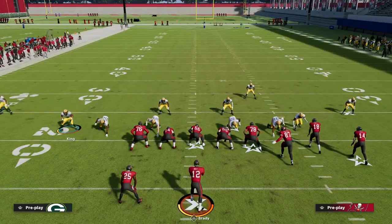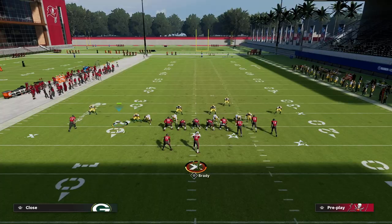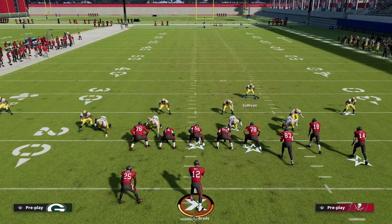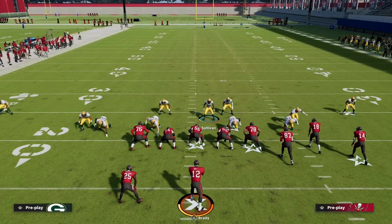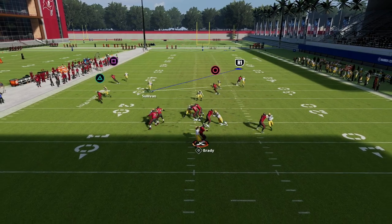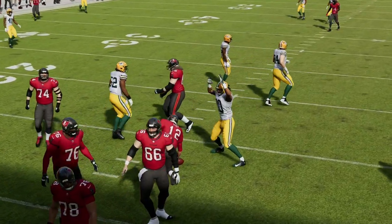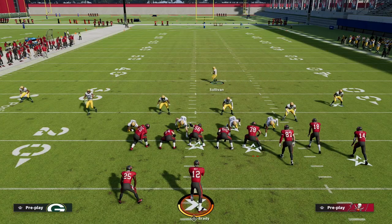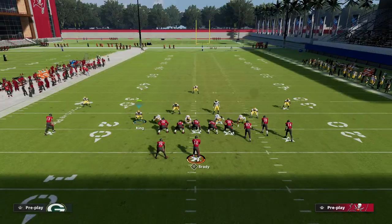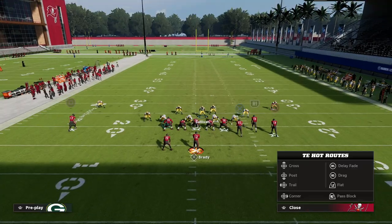If you spread your d-line and crash them inside, then move this guy into the contain, you've got a really wide split. This can actually be advantageous against a block tight end — because he's so far outside he's able to come in a little bit easier. Crashing the line down and spreading them outside can help a little bit with the block tight end. Big Nickel Over G gives you a lot of different concepts and options for your pressure.